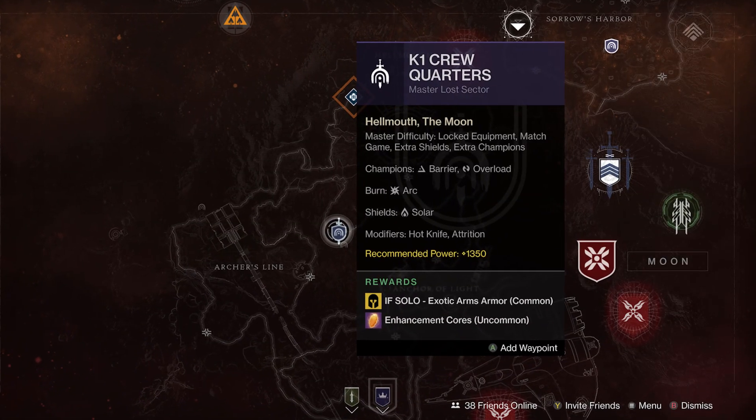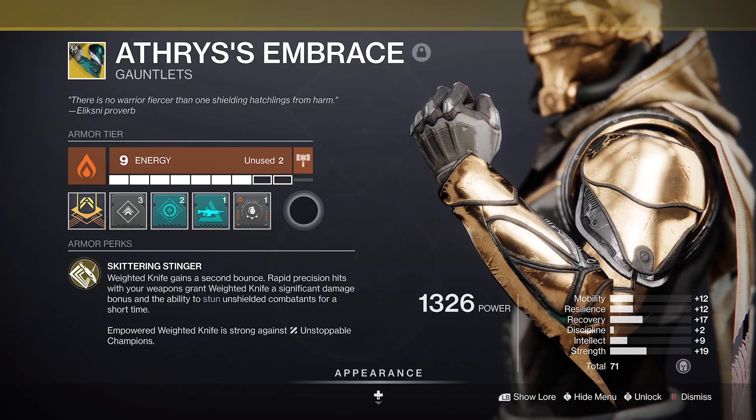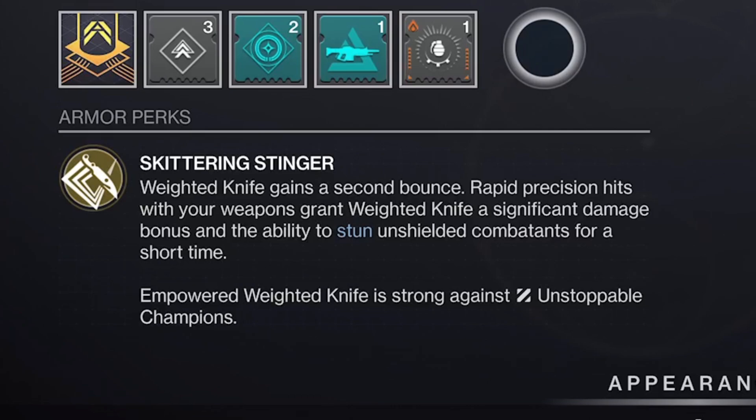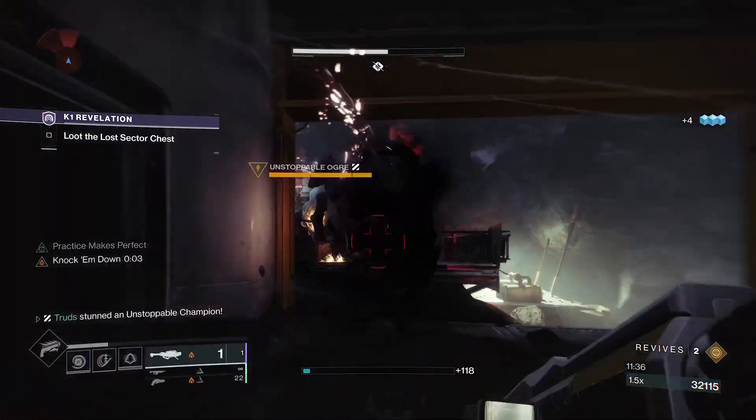Make sure you've picked up these exotics from either the Legend or Master Lost Sectors when they're available. Skittering Stinger gives your Weighted Knife Melee a second bounce, and Rapid Precision Hits with a weapon will grant the Strengthened Knife perk, dealing 200% increased damage, which will now also stagger Unstoppable Champions.